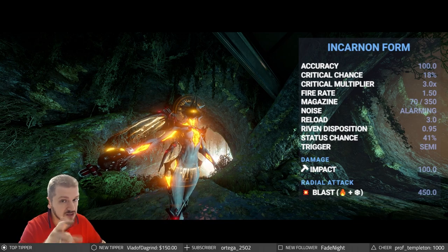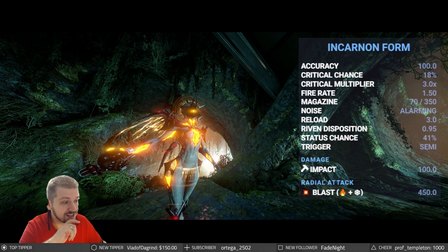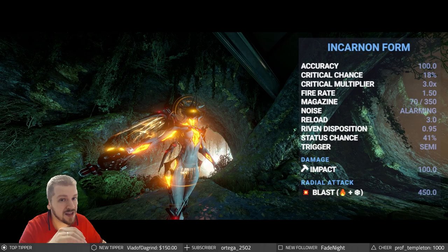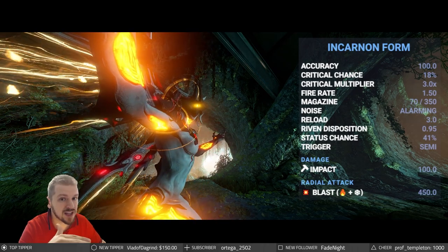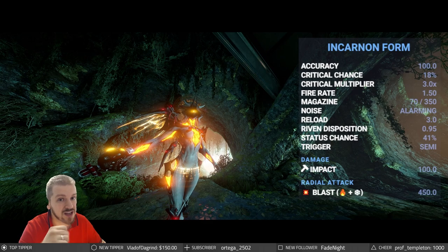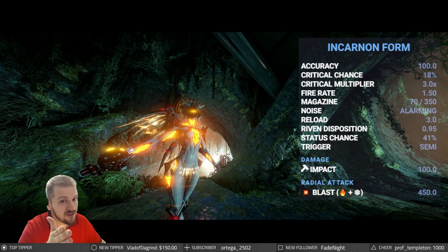It's not super worth going for a Riven, but it will still heavily increase the power of the weapon if you manage to get the right roll. And what exactly is the right roll? Well, tune in to the full in-detail build guide to find out more on that one. Status chance sees an absolutely humongous increase from 21 to 41 — but bear in mind that with beam weapons, you're getting two damage ticks per ammo, meaning two sources of potentially applying a proc. So while this may seem like a huge buff, it may very well not be.